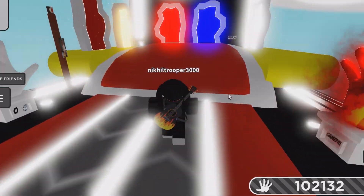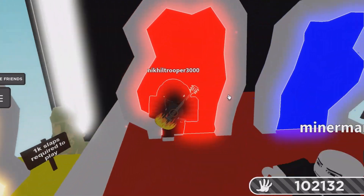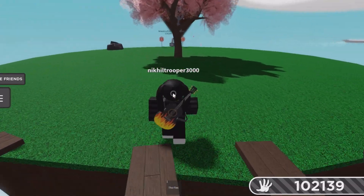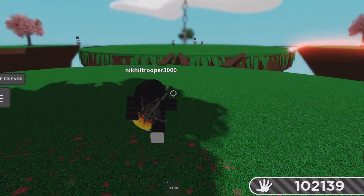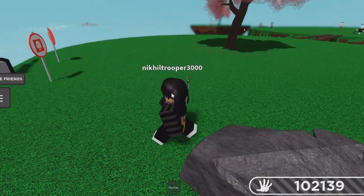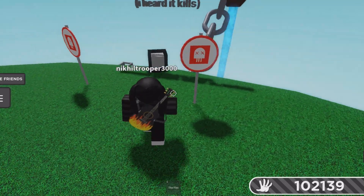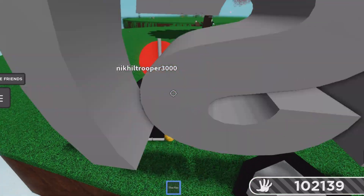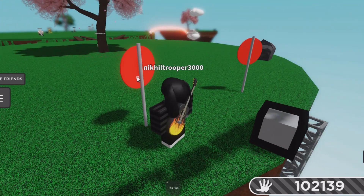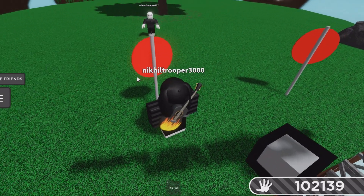Okay, so make your way to the red portal. Now I want you guys to follow what I'm doing — come over here and stand right behind this sign right here, and make sure you're facing the sign. Oh yeah, remember to get your flex out.